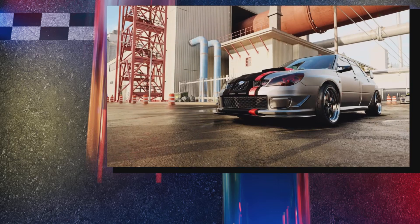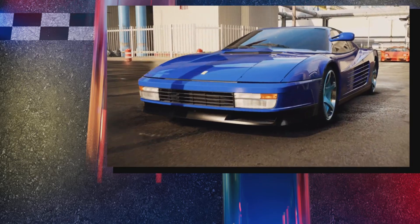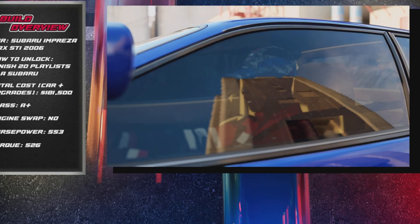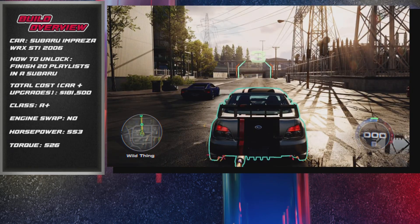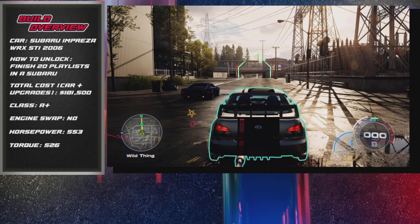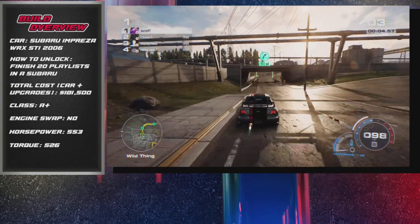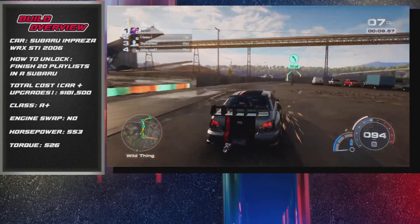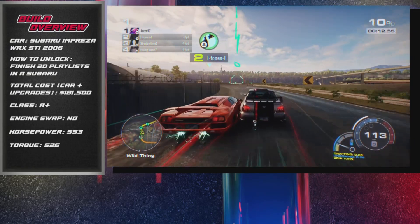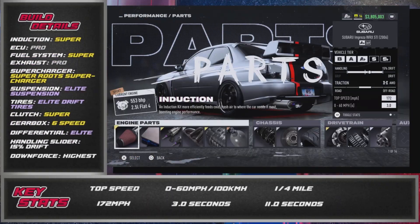I've played so many playlists in Need for Speed Unbound and I can probably count on one hand the amount of times I've actually seen this car. The build I'm about to show you, in my opinion, is an absolute demon because it's stupidly quick, it handles well, and it can compete with the meta. One of the best things about this build is the price — at just over $180,000 for the total of the car and upgrades, you're going to be getting one of the best non-meta cars in the A-plus class, and at that price point I think it's definitely worth trying out.